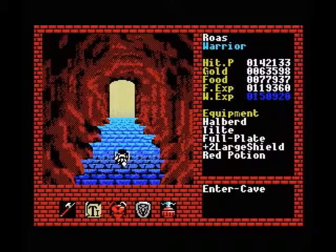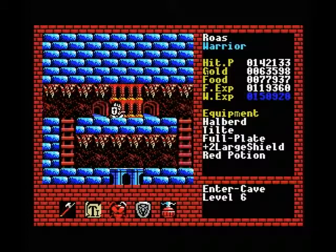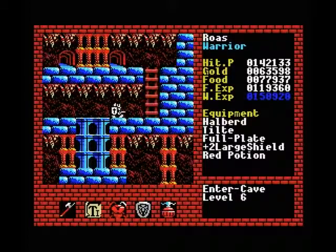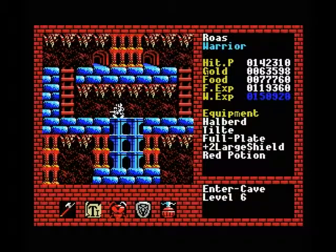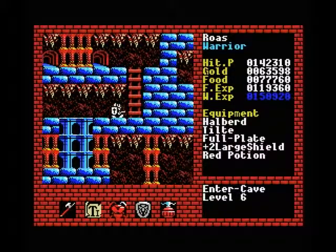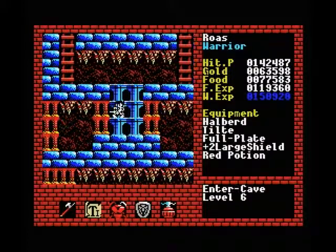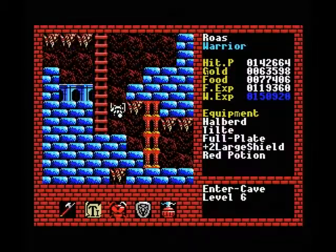So there are two different entrances, so you might think you have to choose carefully which one you take, but that is not the case, because clearly they both end up in the same room. Here's the second obstacle for getting back into level 5. So once you get down here, there is no way back up, except if you maybe lure a monster up here or something, which is possible, but it takes forever. Just make sure you want to get into level 6 before you go here.